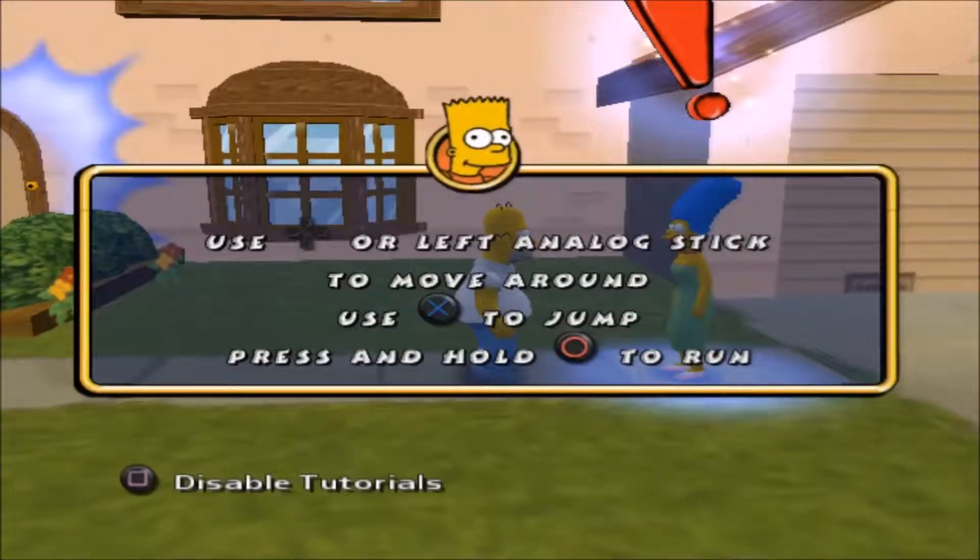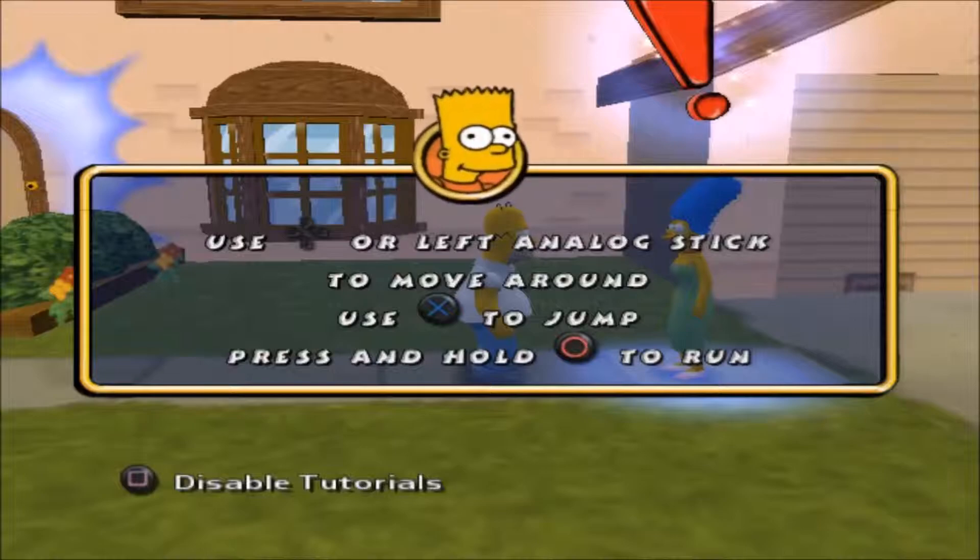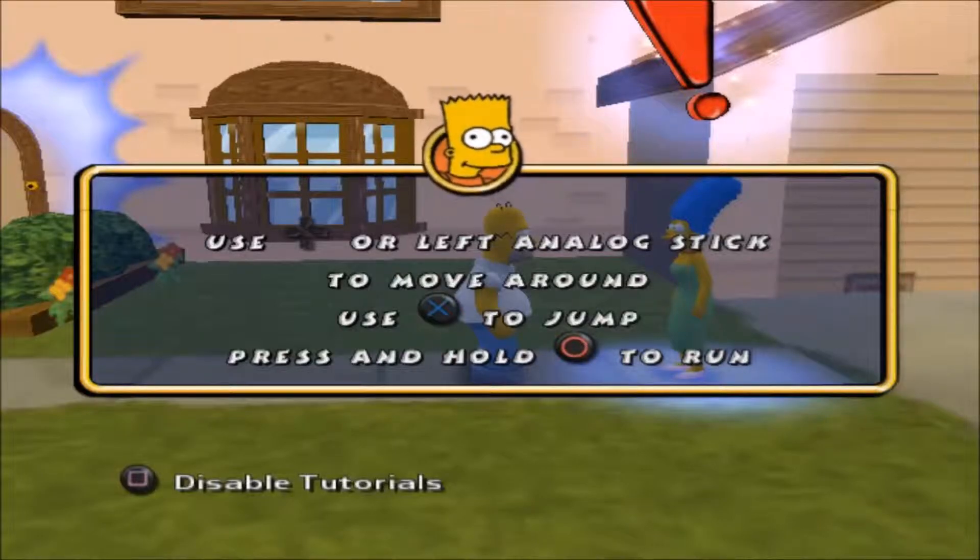All right, Player One. Homer. Use a directional button or left analog stick to move around. This is called walking.